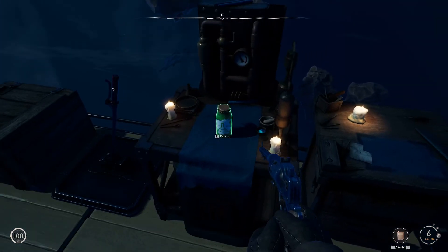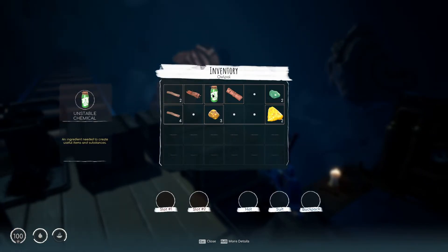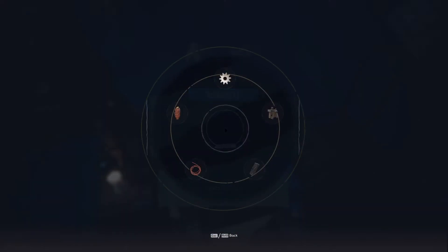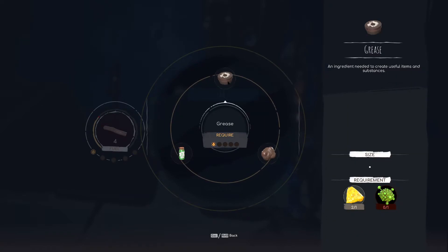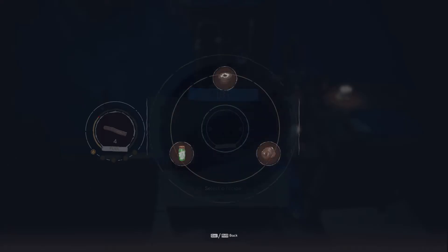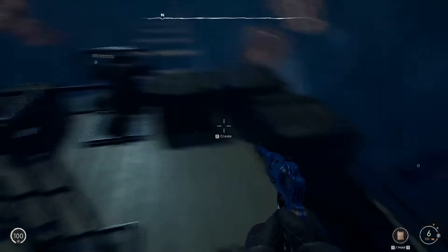Okay — that's unstable chemical. What would we do with it? An ingredient needed to create useful items and substances. That's what we're looking for — one, two, three, yeah that's helped me quite a bit. Oh look, resin — my god there's so much. This is what we're looking for. So we need another little bogey thing. Let's take that. I can make two of them — good, just in case. Let's go.